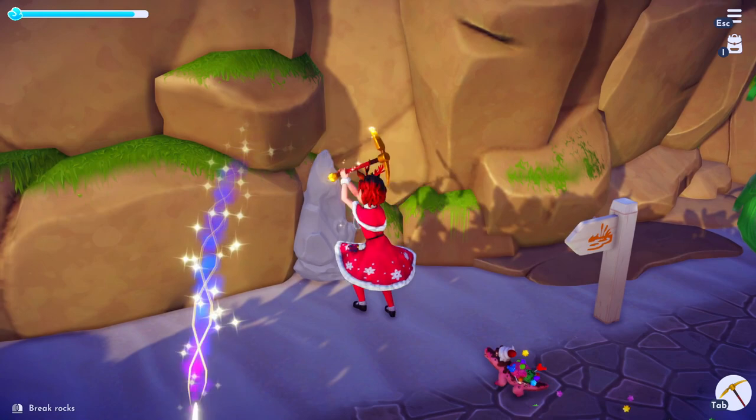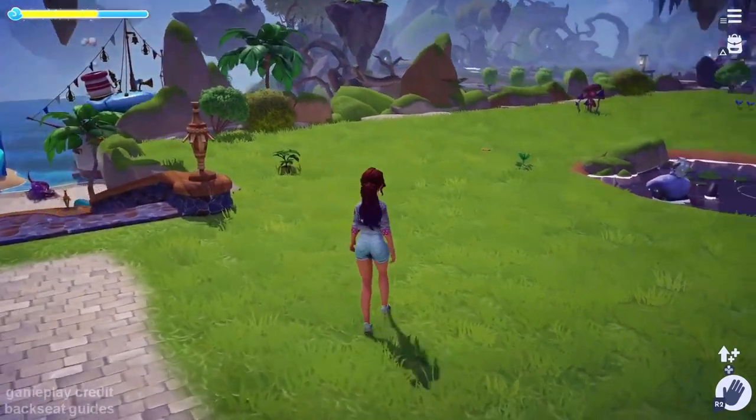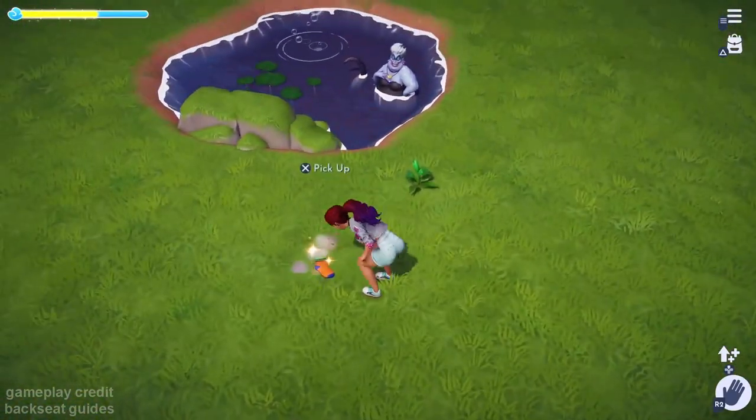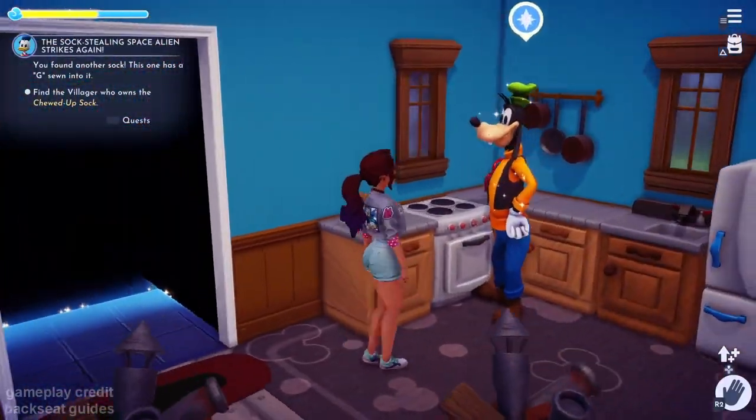According to them, the wait time is five days between each sock. After your five days are up, the second sock should be in Peaceful Meadow. It's worth noting that the sock might be in a slightly different location or out of order, but it should be right here. This sock has a G sewn onto it, so we're going to go see Goofy.